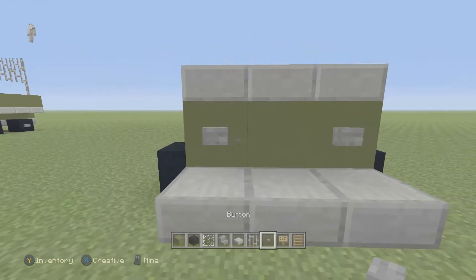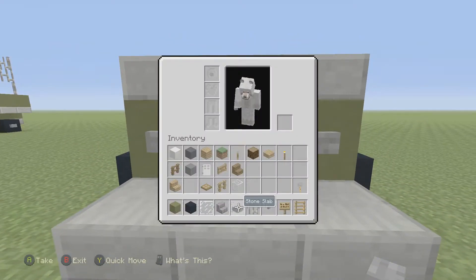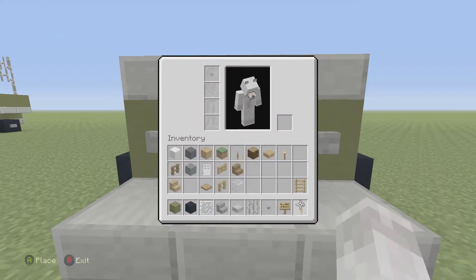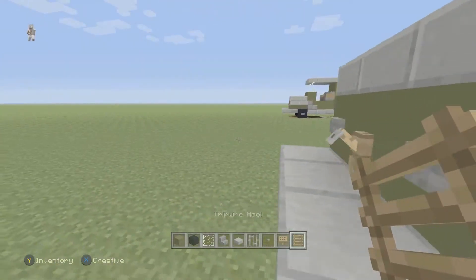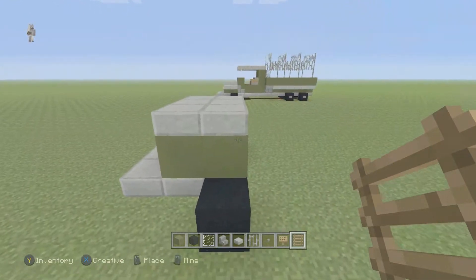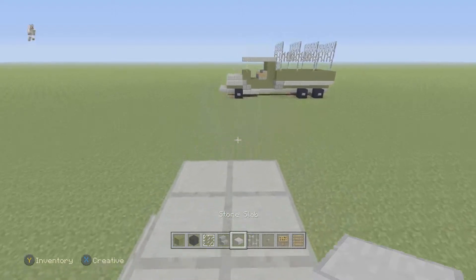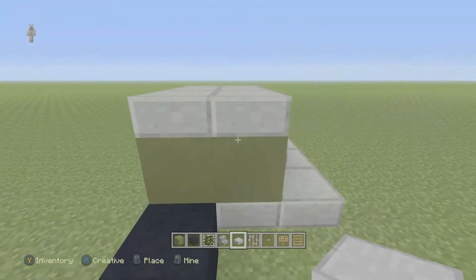Switch to your stone button and place two right there. Grab a tripwire hook and place it right there. Place two here, place two right here, and two here.